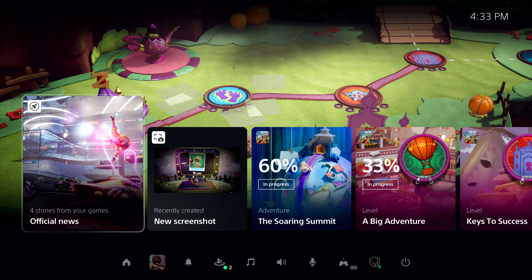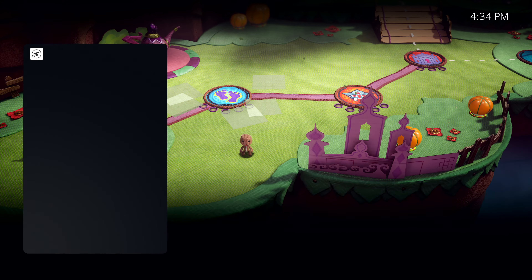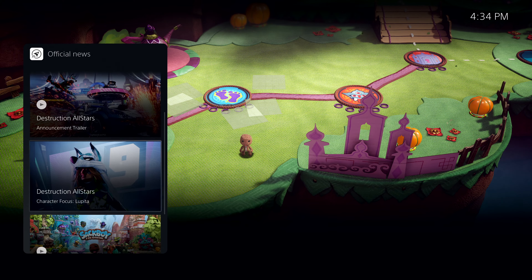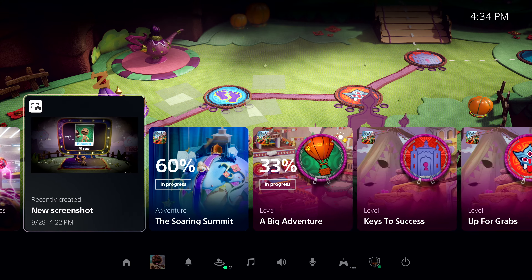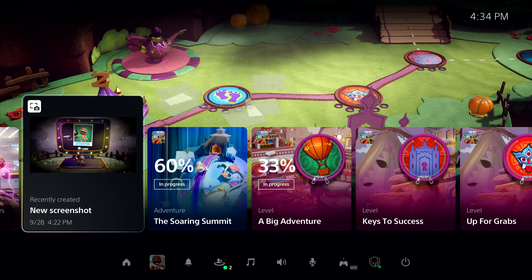These colorful characters are called cards, and they let you interact with games and the system in a variety of ways. As we've just resumed, the Control Center is showing a special card that allows me to get up to date on recent stories posted by publishers for games I am following. Another card shows me recent media I've captured from my gameplay using the Create button on the DualSense controller.